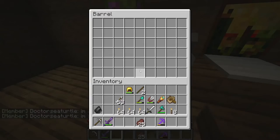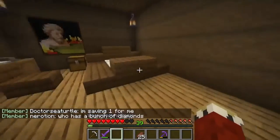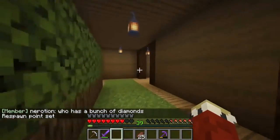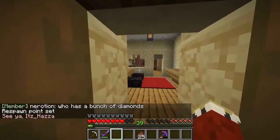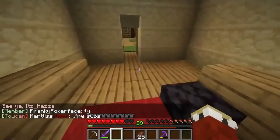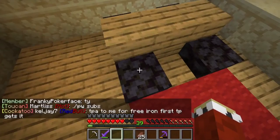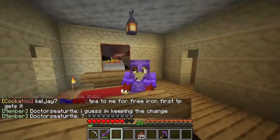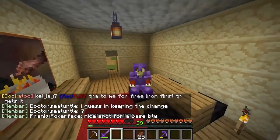We've also got over here the kitchen and dining room finished. This is the dining room. A cool thing about the server is you can actually sit on a slab or stair, which is a really lovely feature of this server, which is why I suggest you go check out the server.